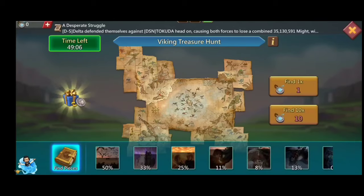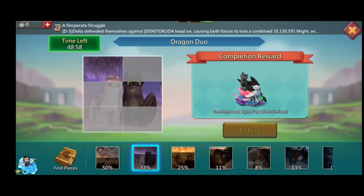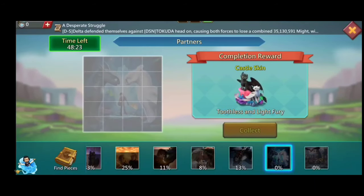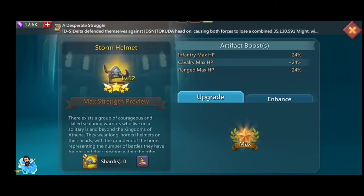We use the Viking Compass to find puzzle pieces. Every time a puzzle piece completes a puzzle, you get rewards like avatars and emojis. The biggest reward is the artifact — at the end of the map you get a strong helmet, a very game-changing artifact giving infantry max HP 24%, cavalry max HP 24%, and average max SP 24%.